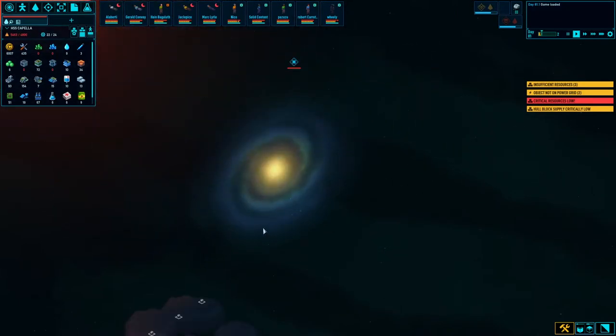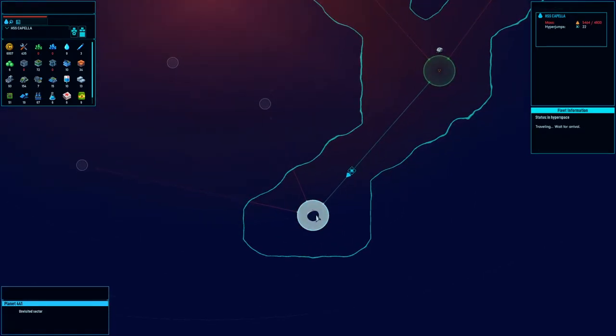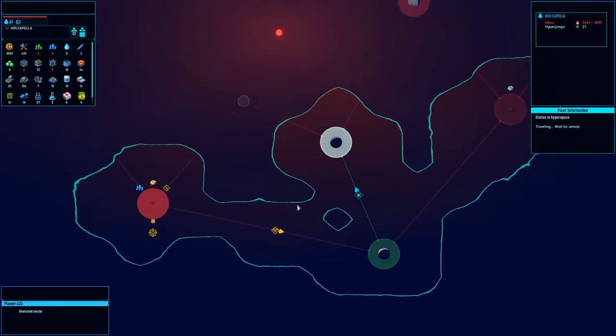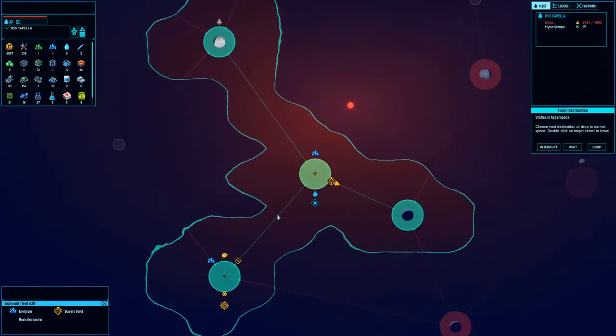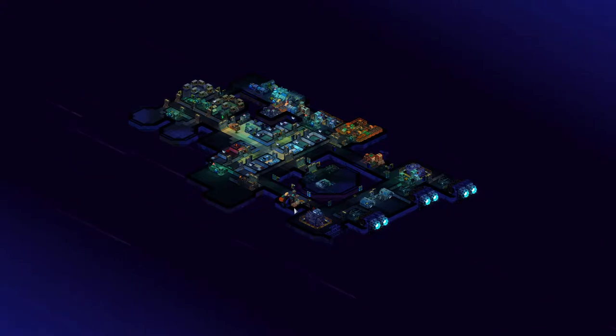Eventually my plan is to get one of the targeting jammers so they can't attack us — they have to actually board. We're gonna get this because we need it. Then we're gonna go down here, get all that, and maybe do a little trading at the agricultural station and see what they've got.